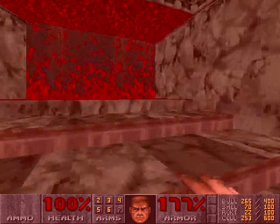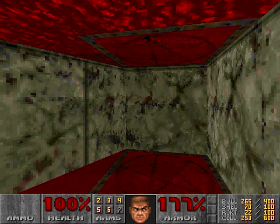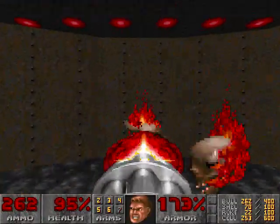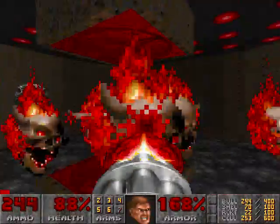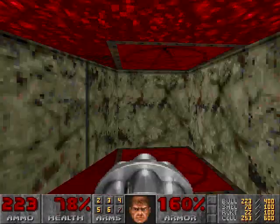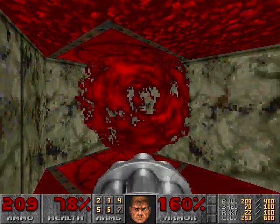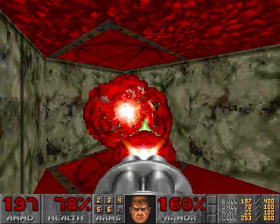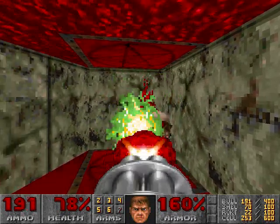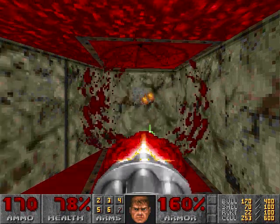Alright, remember these stairs that popped up? If you come up here, there's a little secret area here. I better get a chain gun or something. Teleporter. If only I had a bigger shotgun, this would be slightly easier. Just come out of the teleporter and that would gun you down on the spot. Or you could go back, whichever.